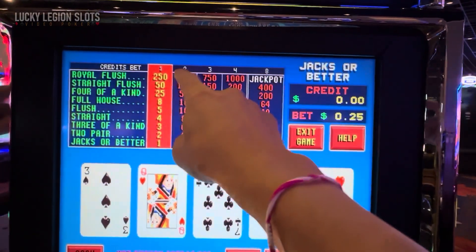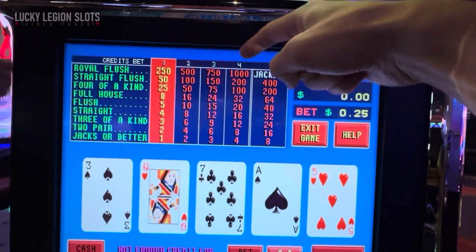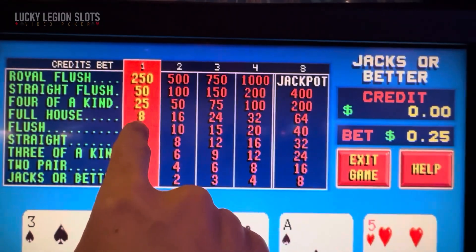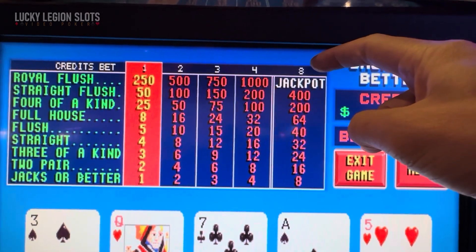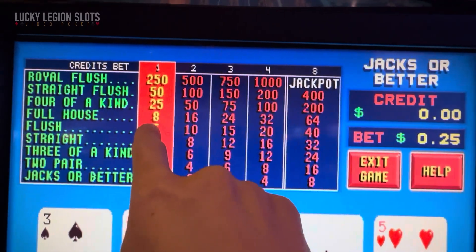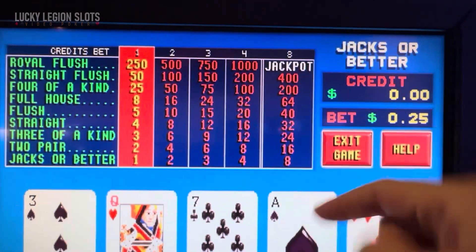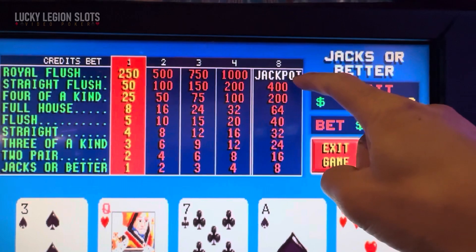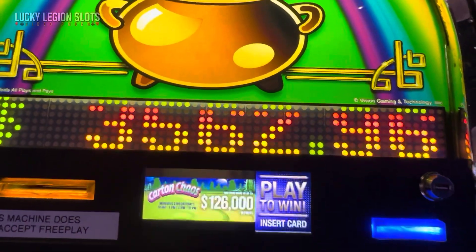These are all in increments of whatever your bet multiplier is — 1, 2, 4, whatever. Follows the standard pay of 8/5. And we go up to 8 credits for the full house at 8/6. Flush is 5 and 40 of course. So none of this changes, just that jackpot. Jackpot $3,562.